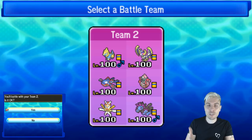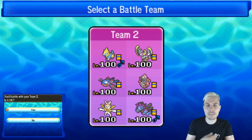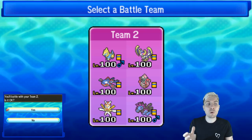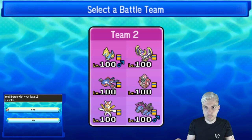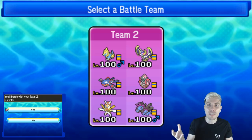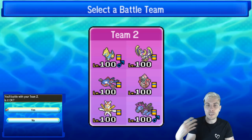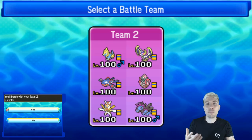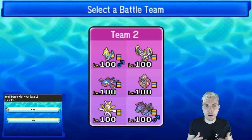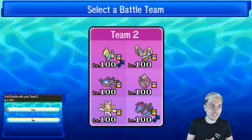Then we've got Lunala. It's going to have its signature Z move — the Lunalium Z. We've got Roar on there as a deterrent against Xerneas; if it decides to Geomancy you've got a way to Roar it out. It also helps if we want to Roar our own Kyogre for weather control, Intimidate cycling, or Psychic Terrain support. We've got Tailwind to support Kyogre — if we can get Kyogre into a Tailwind with its weather up we can be very disruptive. We've got Moongeist Beam and Psyshock as well.